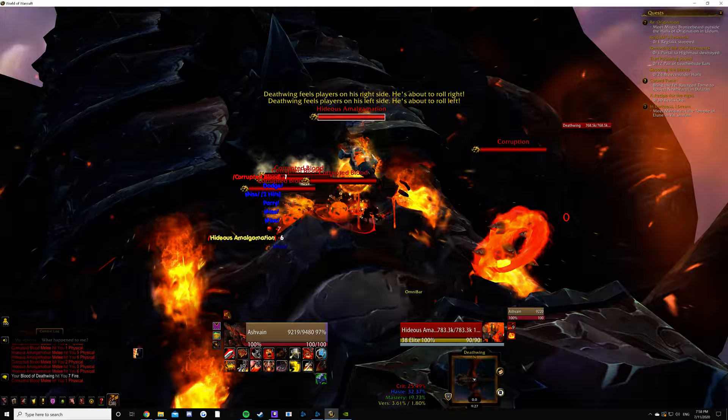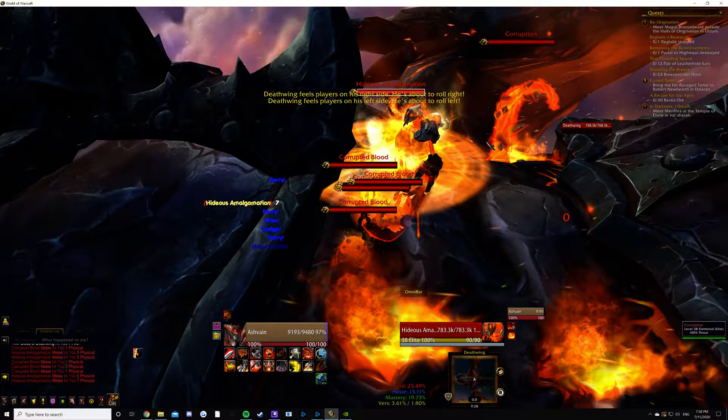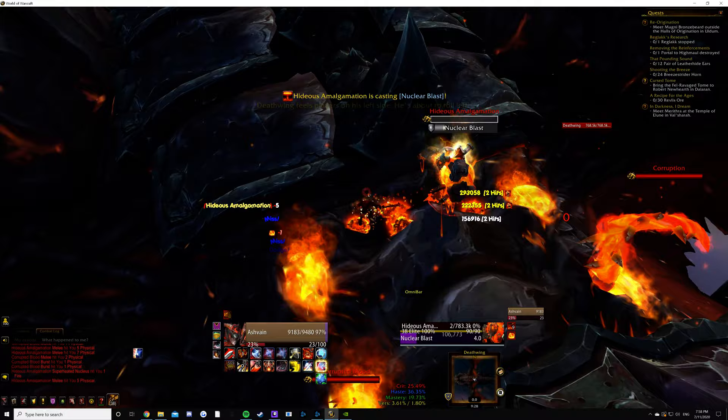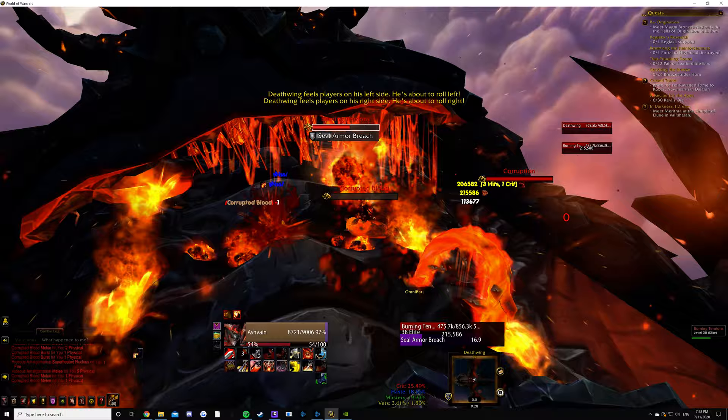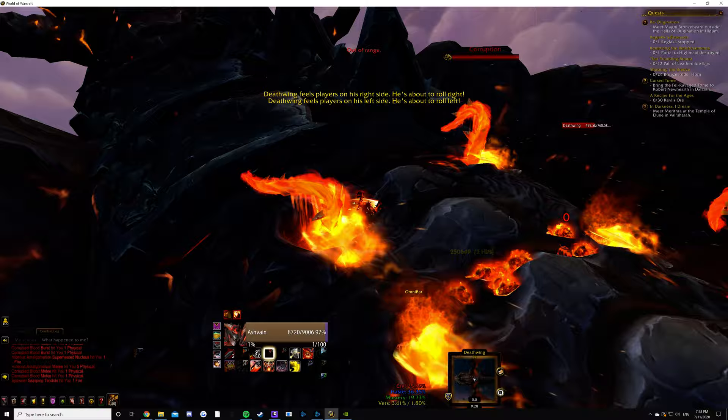So now he's at nine stacks. He's gone into superheated nucleus. So we're going to attack him now. He's going to do his nuclear blast. He's going to lift the plate up. We're then going to take out the Tendon. And there we go — Phase 2.